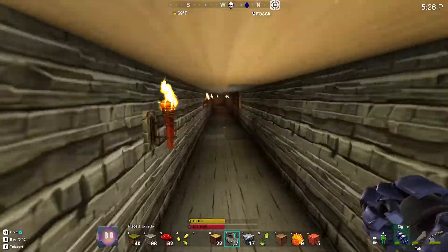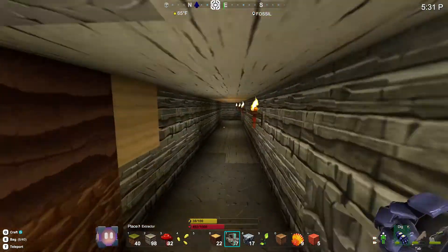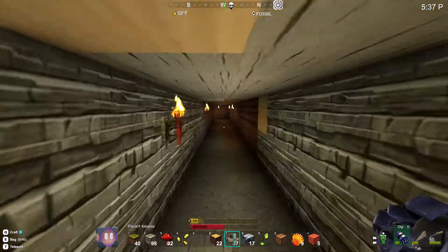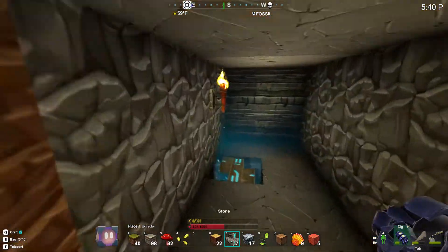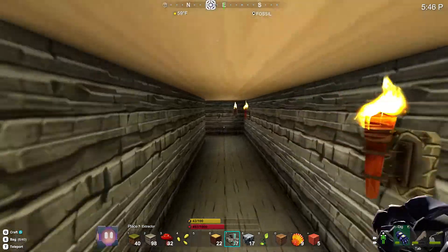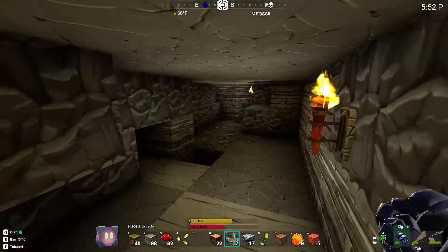So pretty much right now we're looking for magmatite and pretty much any other ore that is valuable in any aspect that we could use it for. Although right now we do need to get some torches — like a lot — because we're almost out of torches. We're going to need a lot more because this mineshaft goes a pretty good way.